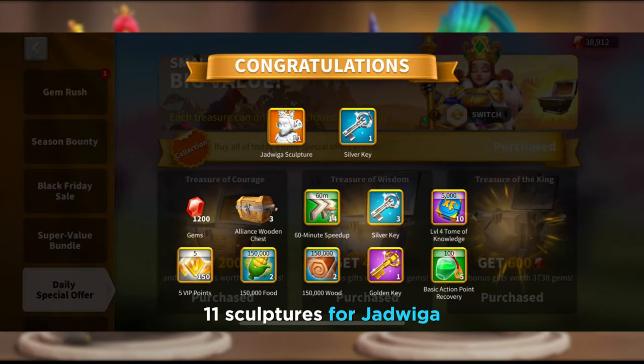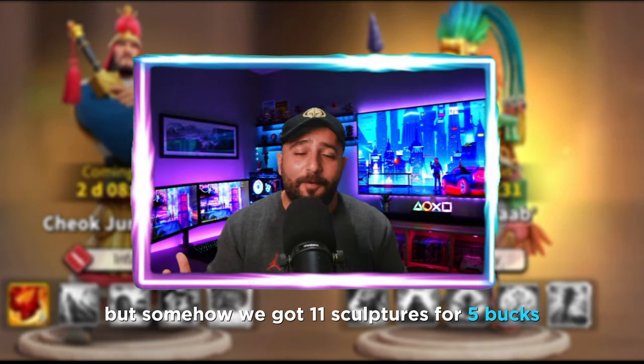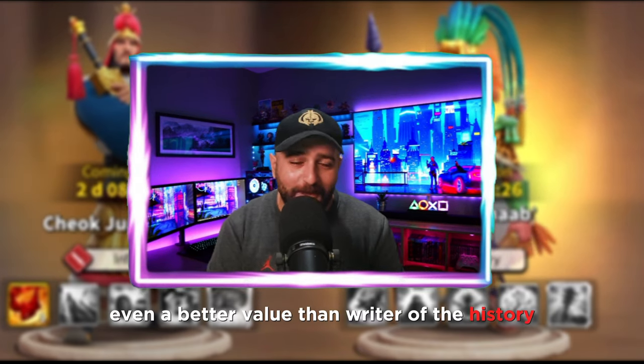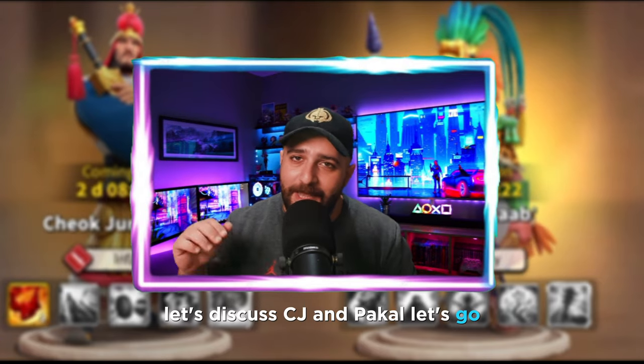11 sculptures for Jadwiga - I don't even know why I selected her but somehow we got 11 sculptures for 5 bucks, which is actually even a better value than Writer of the History. Let's discuss CJ and Pakal.